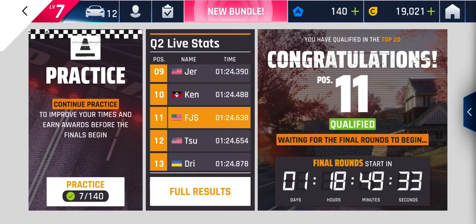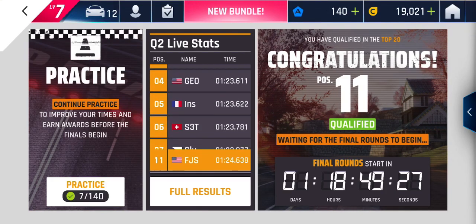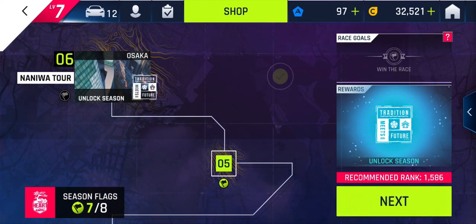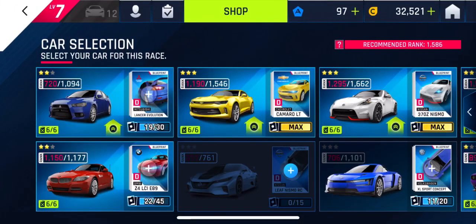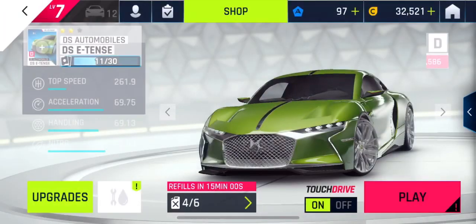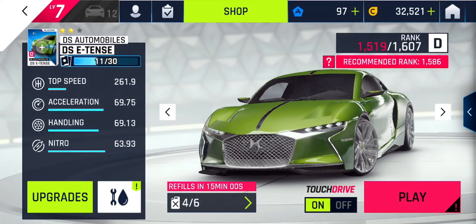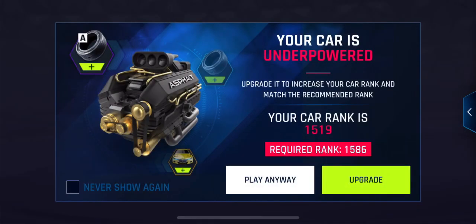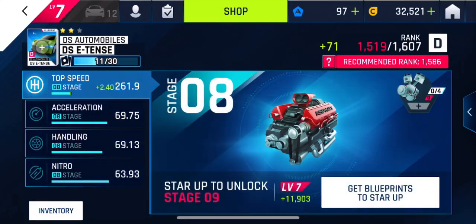Finished in the top 20 for the Porsche 718 Cayman GT4 Club Sport Grand Prix finals, and those take place in a day and a half, so I'll bring you that after it happens. In the meantime, I'm going to be showing you one of my favorite cars — the DS Automobiles E-Tense — and my car is underpowered, so let's see if we can upgrade it.